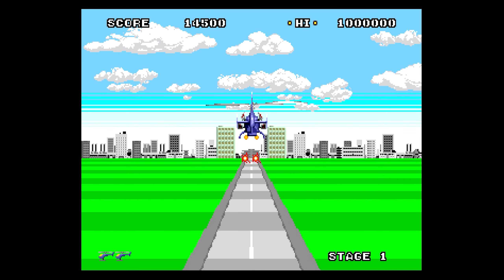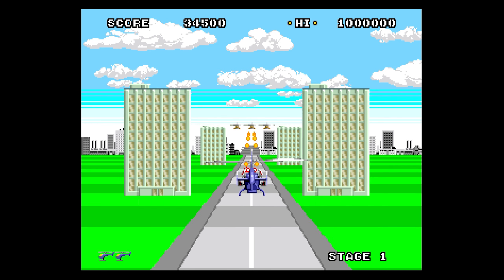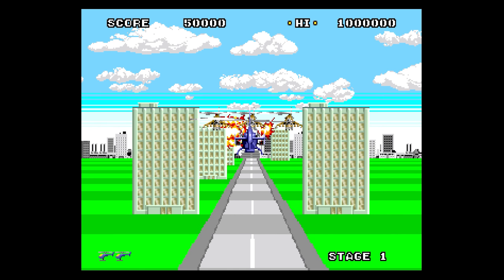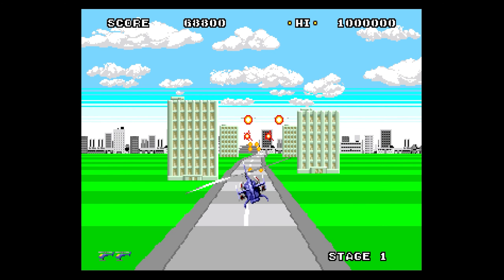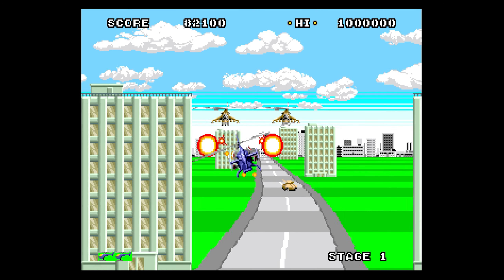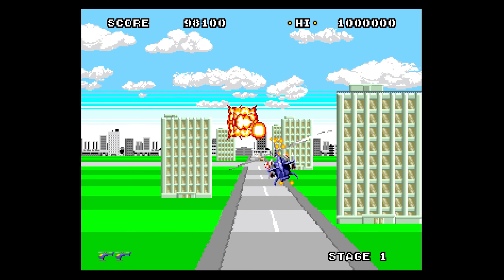And here we go. The A button fires — you just hold down the A button. The C button does the same thing. The B button there — stop me moving. I don't know how useful that's going to be.